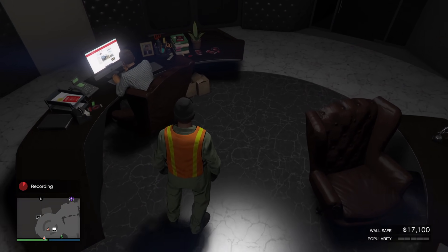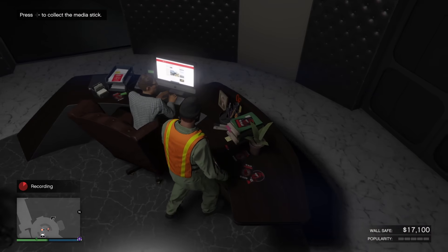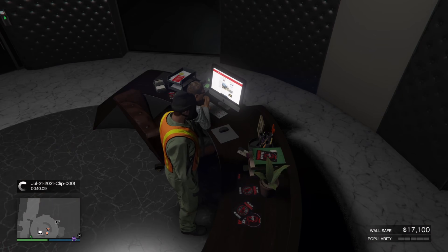The first one: head up into the nightclub and it's going to be on Tony's desk in your office. Simply press right on the d-pad to pick it up.